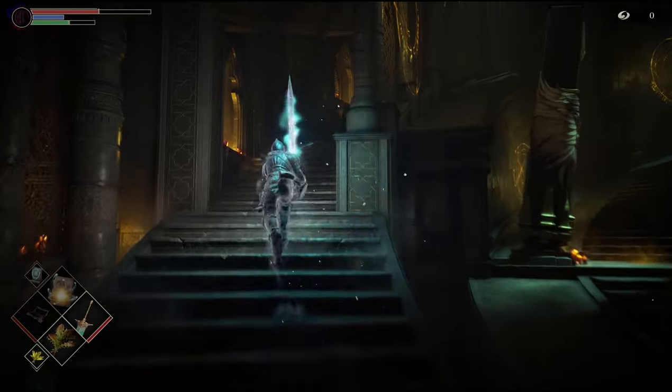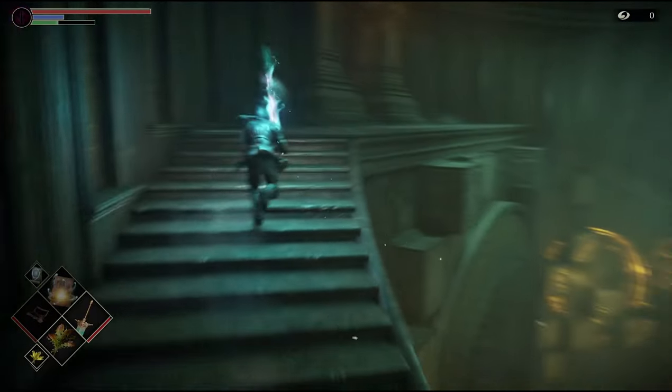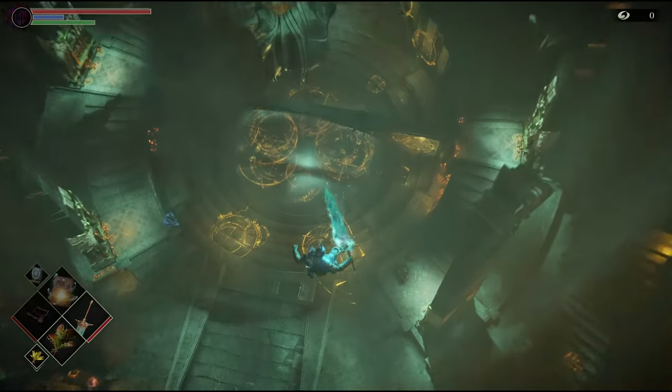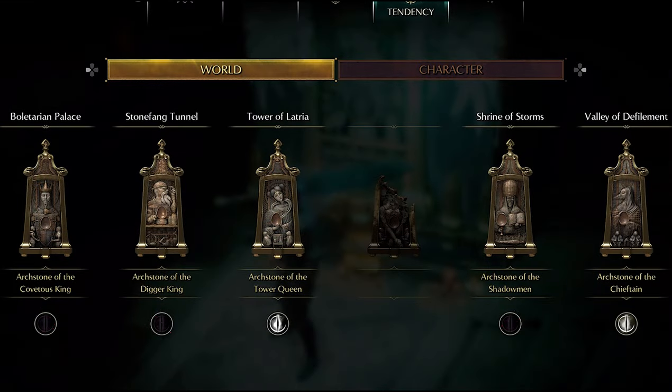After that, load the game and make sure you stay in soul form for the whole process — do not revive to your human or body form at all. So if you are in body form, which means you have your full health and all that, go to the Nexus and just jump off and die, and that will put you back in soul form. Before doing anything, make sure that the tendency for the Boletarian Palace is pure black.